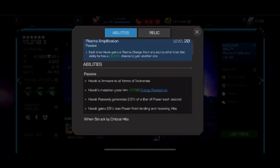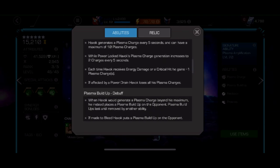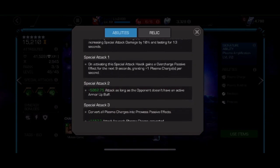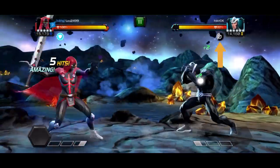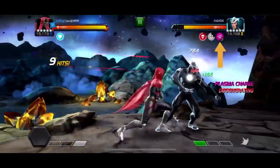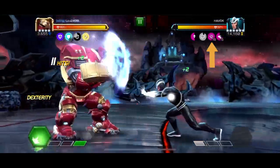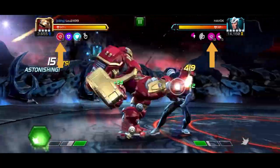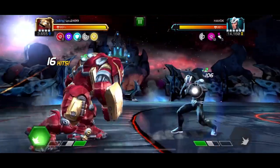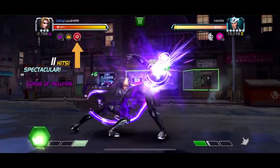Havok's description is long, really long. And finding out exactly what is causing the issue, how it works, and how to fix it, is really quite complicated. So let's start with what's going on. Over time Havok builds up plasma charges on himself. They are harmless, and they cap out at 10. When he would gain another one, however, it goes onto you instead as a plasma buildup. They are also normally harmless. The problem arises when you would gain your 11th buildup — at this point, all buildups are removed, and you take a large burst of damage.